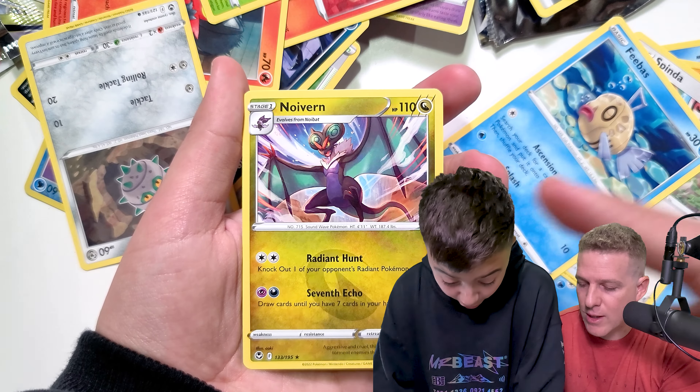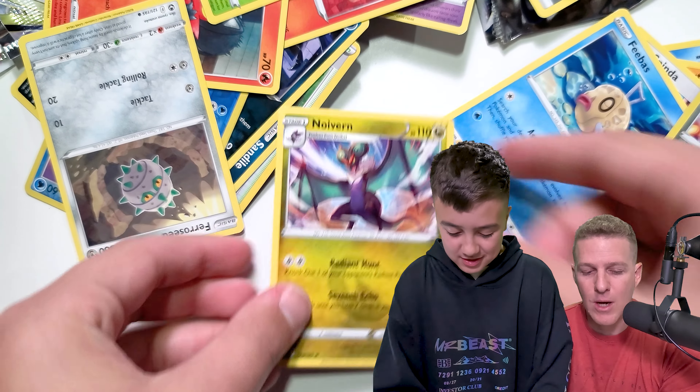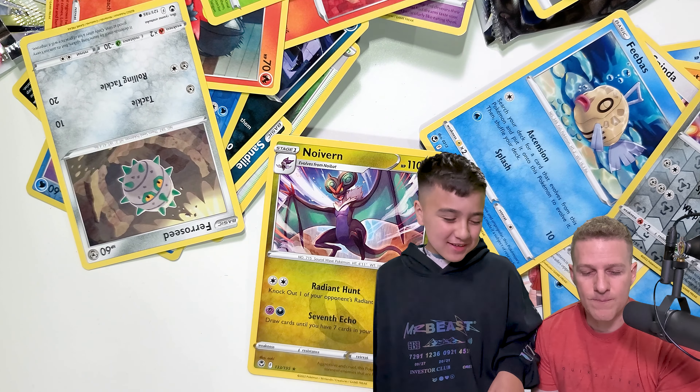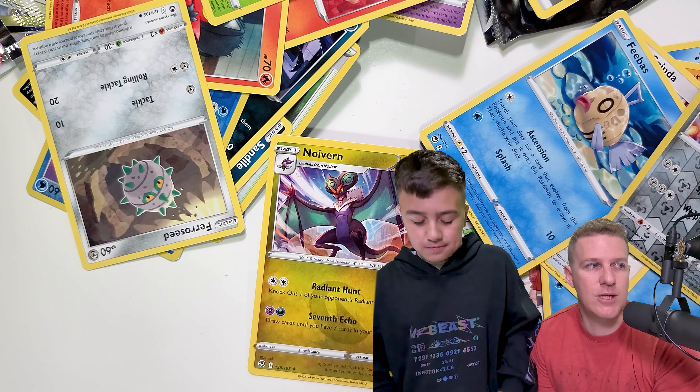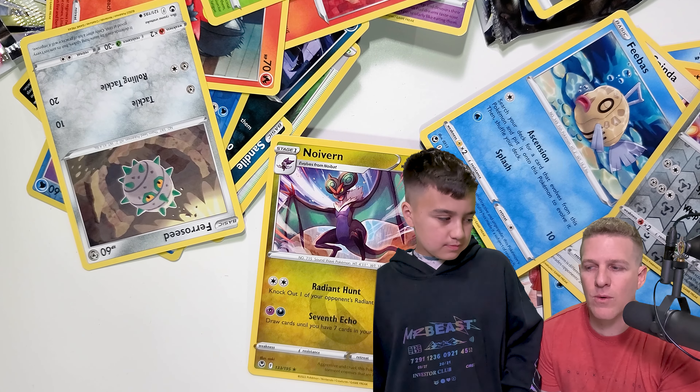Ending it on a low note with a Noivern non-hollow rare. That's 10 packs of Silver Tempest down. We're going to do another one of these soon and we'll see just how many packs we have to go through before we get one of the big bangers. Bye.